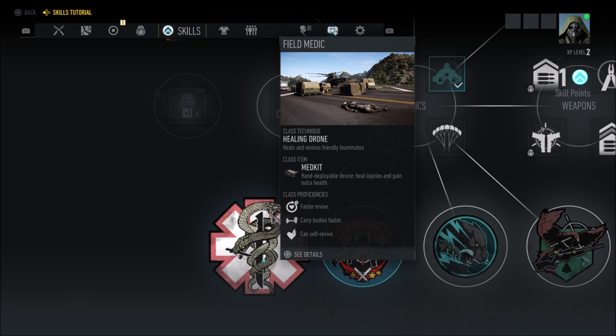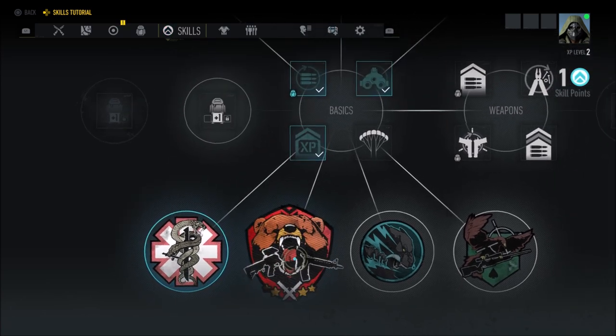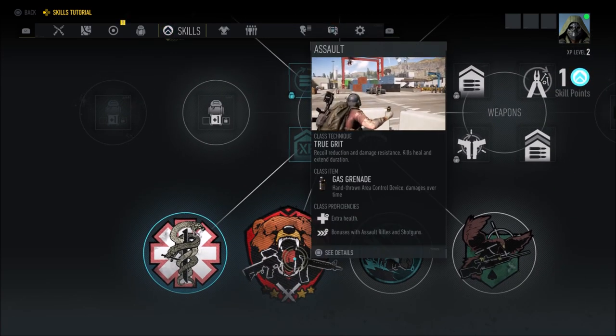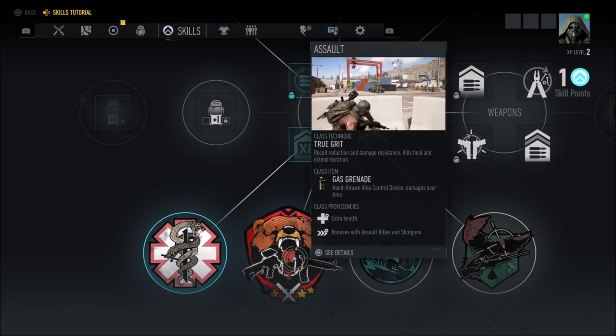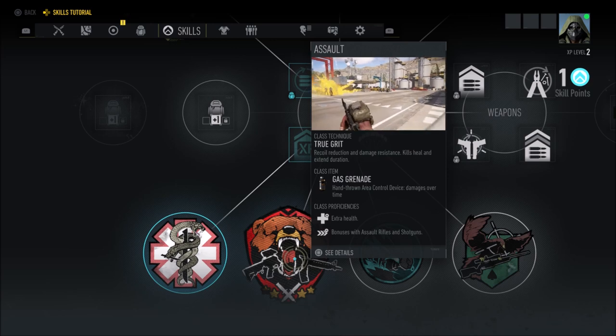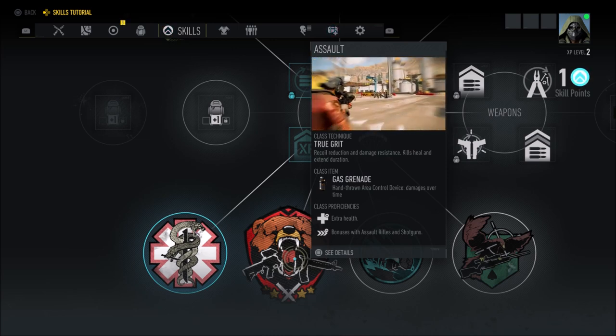First up we have the Field Medic. Your class technique is a healing drone that heals and revives friendly teammates. Your class item is a med kit — a hand-deployable device that heals injuries and grants extra health. Class proficiencies include faster revive, carry bodies faster, and self-revive. Next up is Assault: your class technique is True Grit, which gives recoil reduction and damage resistance, and kills heal and extend its duration. Your class item is a gas grenade, and class proficiencies are extra health bonuses with assault rifles and shotguns.